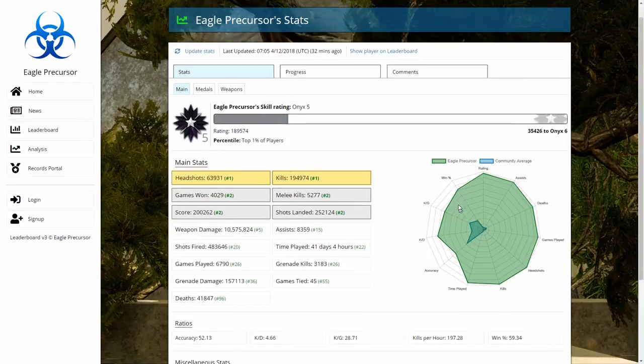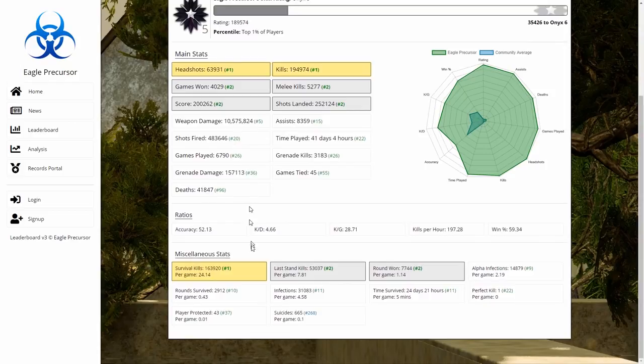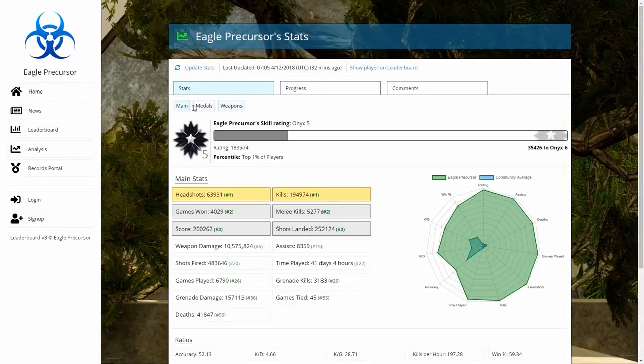The first difference is rating at the top — you can see your current rating and your percentile. The graph has also been updated with more filters around the side. If you have a stat in the top one, two, or three it'll show up gold, silver, or bronze; others show as normal. I have quite a few golds and a few silvers.